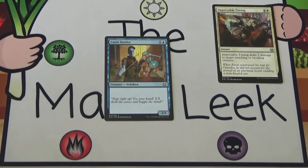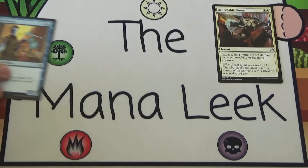Up next is Curio Vendor. Curio Vendor is 1 and a blue for a creature Vidalcan. It has no class. It's a 2/1. And that's it. This is only something I'd play if I'm desperate for a creature. Generally you should not be playing this, and you should never be actually spending a real pick on Curio Vendor.